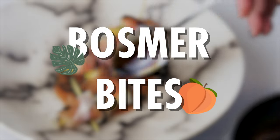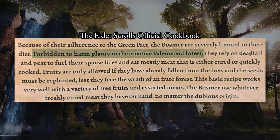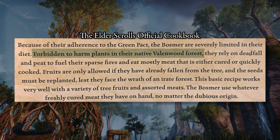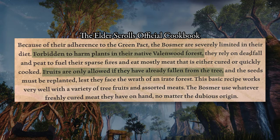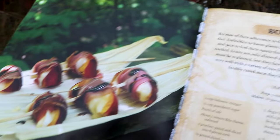You already know what it is — those hardcore green-pact Bosmer can't eat any of the vegetation in Valenwood, although sometimes exceptions are made for fruits that naturally fall from their respective plants or trees, for example, which would explain why this recipe calls for peaches.